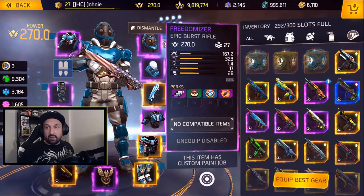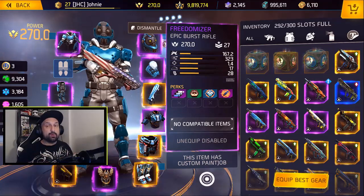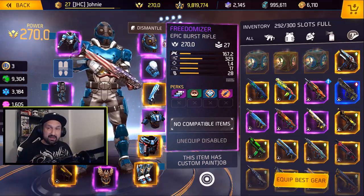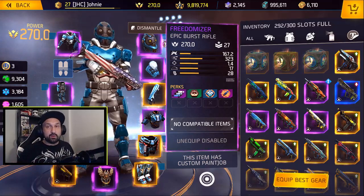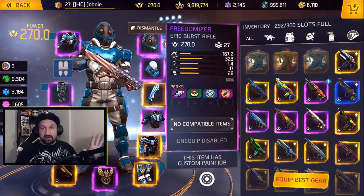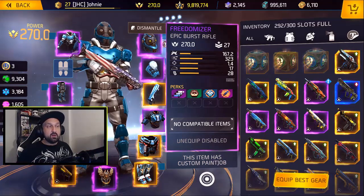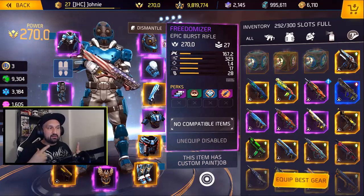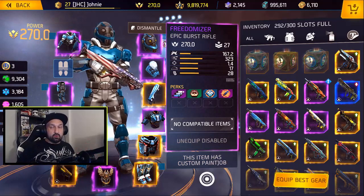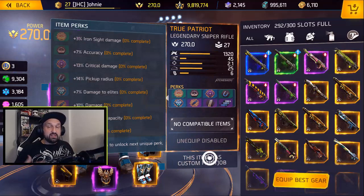I'm done unlocking all the perks on the Freedomizer. I'm at nine million eight hundred nineteen thousand. I leaked a little bit of fame because I was ten percent short on the last perk and claimed another neo crate worth three thousand plus. Doing the math between the fame I have now and before, it's twenty-four thousand fame, but probably closer to twenty thousand - about ten thousand per perk on the epic weapon.